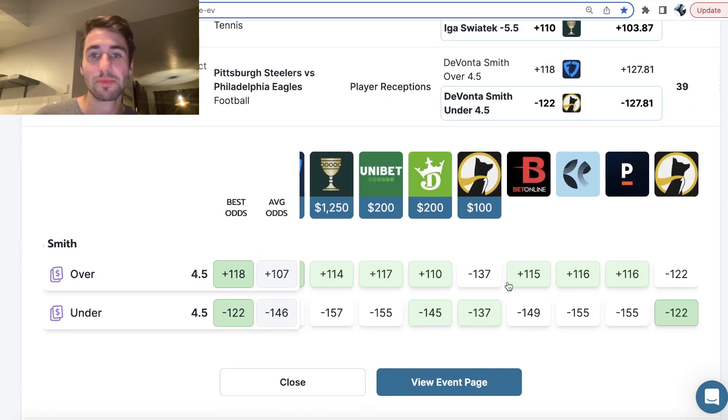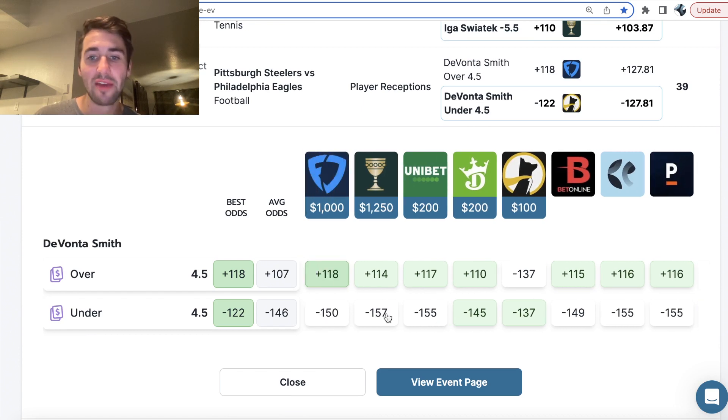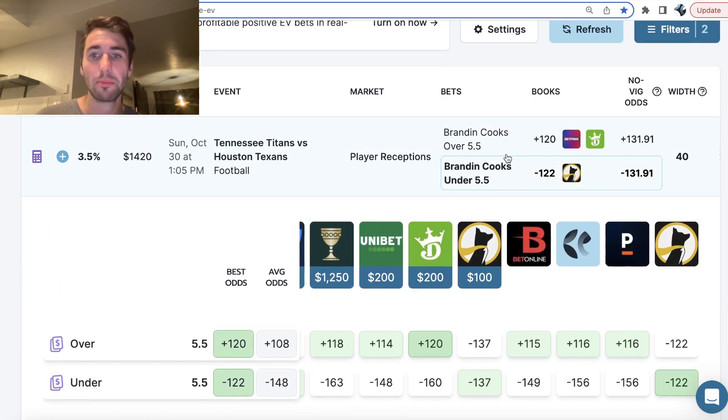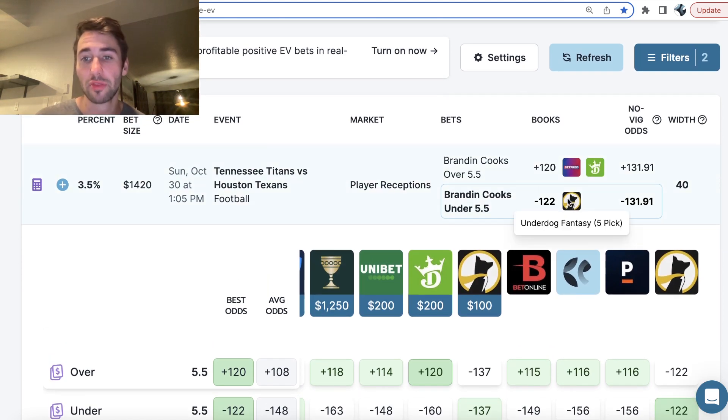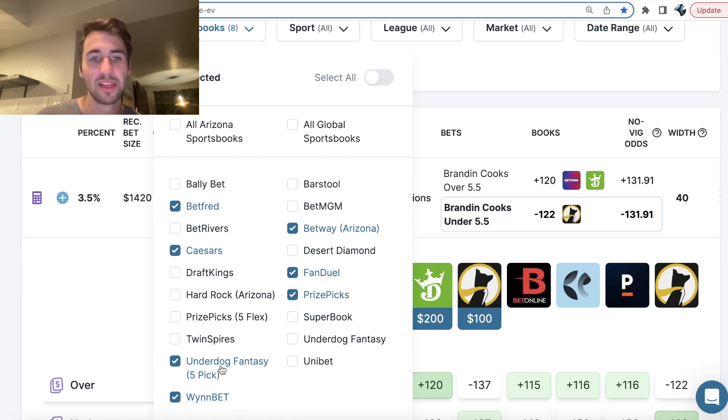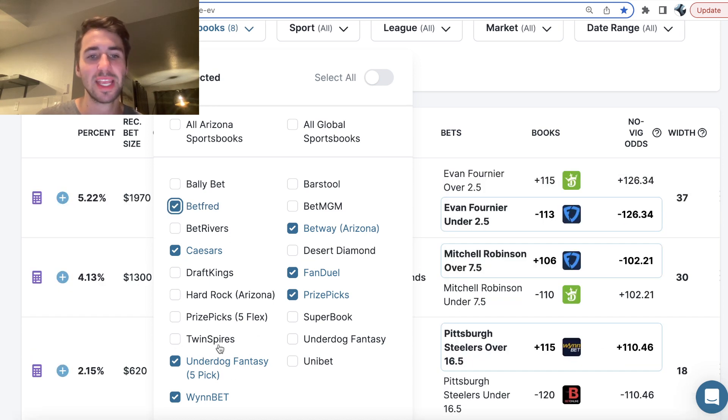Next, I ended up going with DeVonta Smith under four and a half receptions — another under. Once again, every sportsbook has this around minus 145 to minus 155. Pinnacle, the sharpest sportsbook in the world, has the under at minus 155. So we're getting a ton of value on Underdog Fantasy by getting this at minus 122 odds. This bet alone has a profit margin of 2%. You can filter for Underdog Fantasy three-pick or five-pick entries on OddsJam to find bets where you're getting minus 122 implied odds.